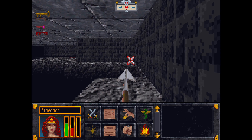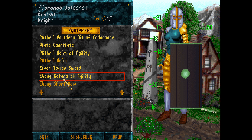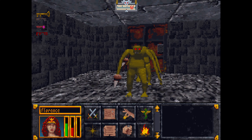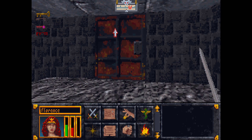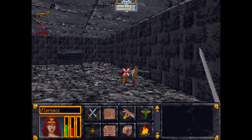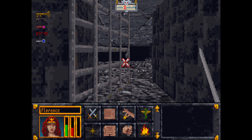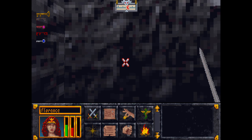Whatever this room is, it seems to have almost completely fallen apart. Either this is one of the older parts, or just not as well constructed. Diamond key? That means I only need to find one more.